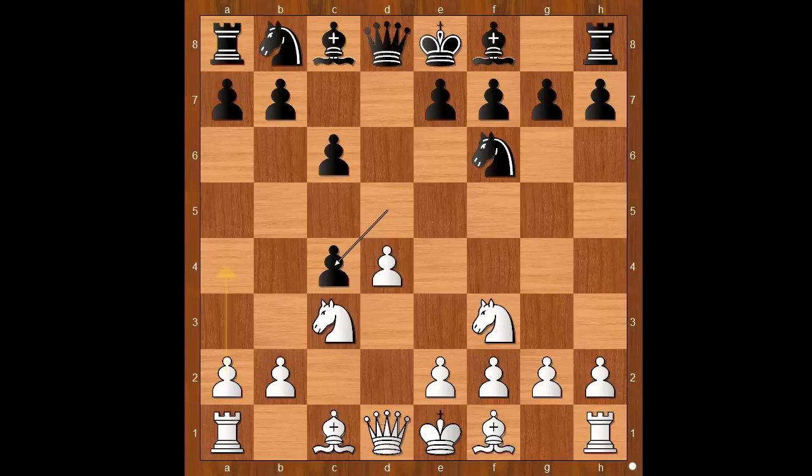White to move. a4 is the most played move, preventing b5. Carlsen played e4, not worried about b5. White to move. e5 is the most played move, attacking the knight and making room for the knight to go to e4.